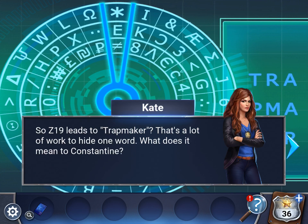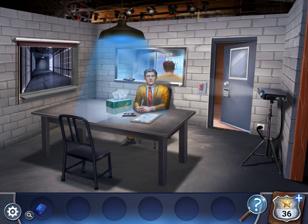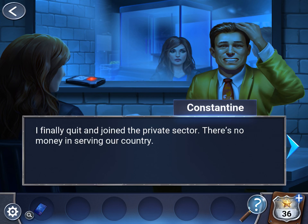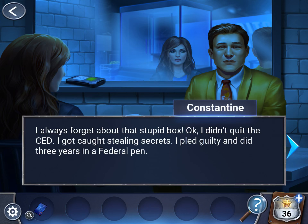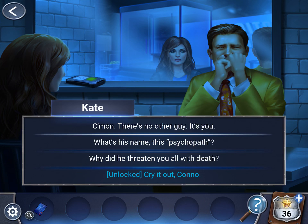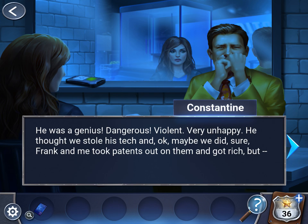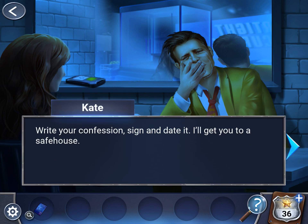Okay, let's go back to Constantine. You have to go through the same things again: you were with the deceased at CED — it's a little weird that you have to repeat the same conversation. So again: your lie detector says you lie. Cry it out Kano. Alright — unlocked. Trap maker.